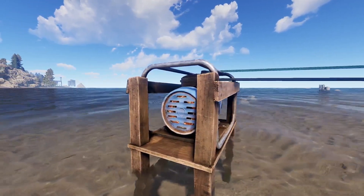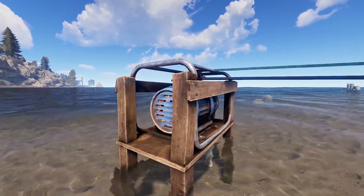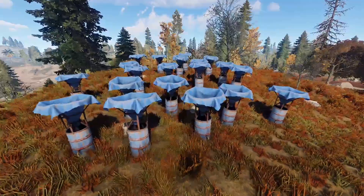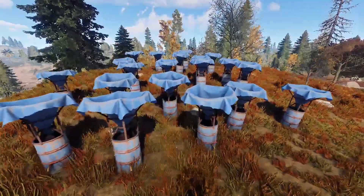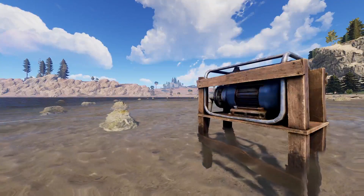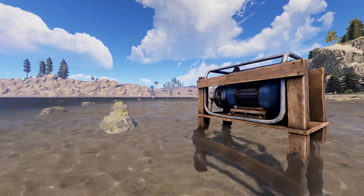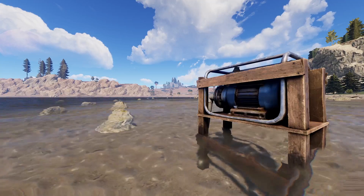We now have a new pump that can be submerged in a water source, and it draws water straight from it. No more water jug runs, no more 20 water catches for one sprinkler, just easy and plentiful water. Now I know what you're thinking — you don't want to be forced to live by a river so you can supply your farm with fresh water.